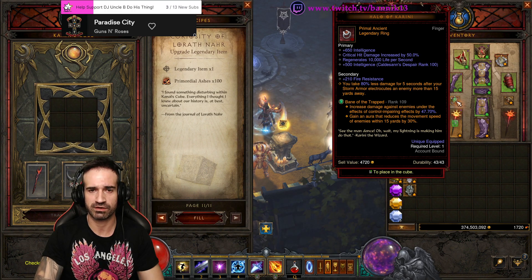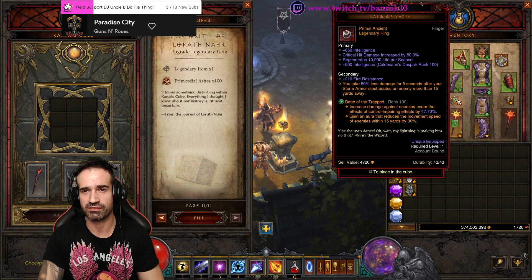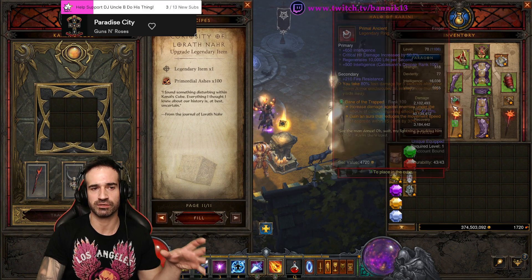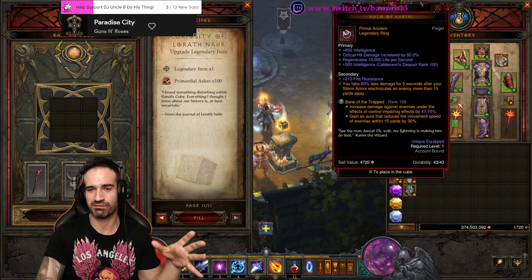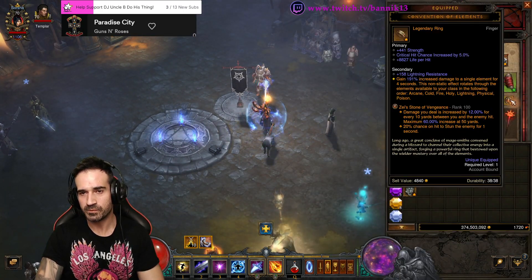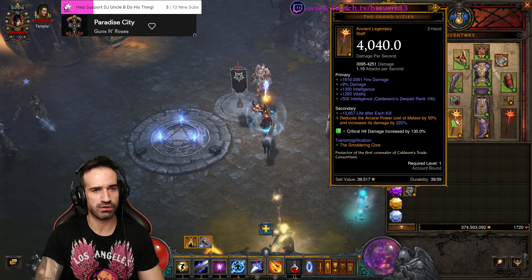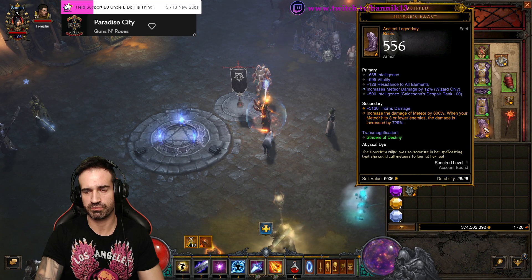I chose to make a Halo of Karini. You can see it has a special Primal portrait and also a big pentagram on the item. That means it's that one special Primal — you can create multiple of them but you can only have one equipped. Convention of Elements, nothing too special there. The Grand Vizier for your two-handed staff as your weapon, and Nilfur's Boast Boots. That covers off all the gear.